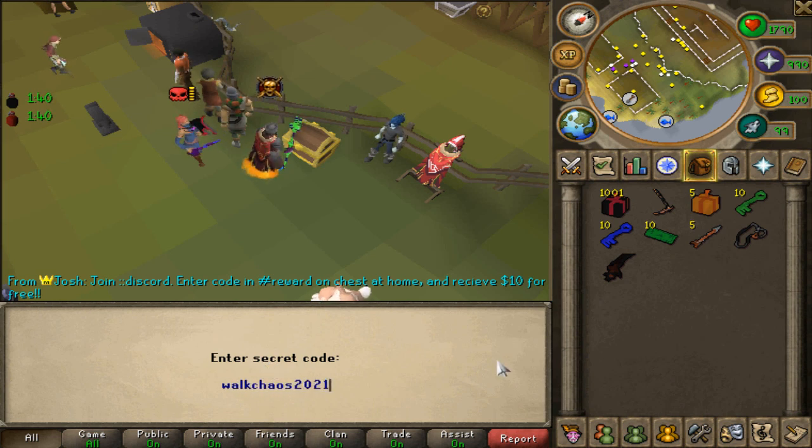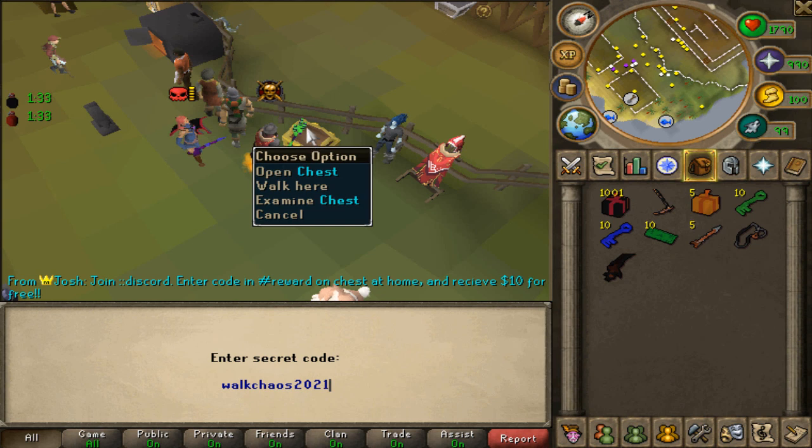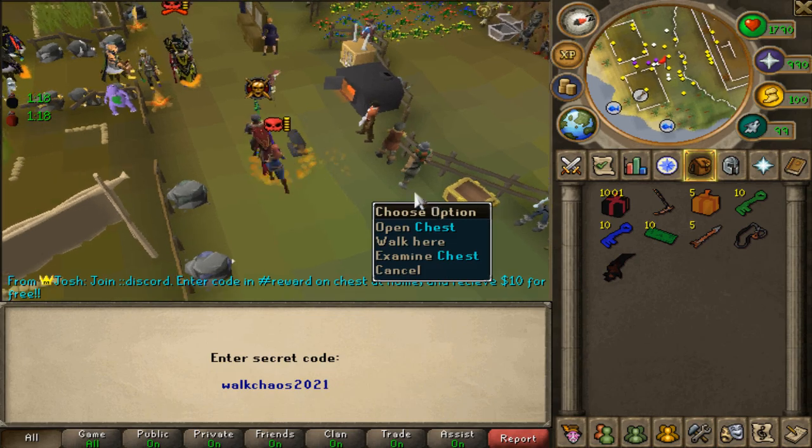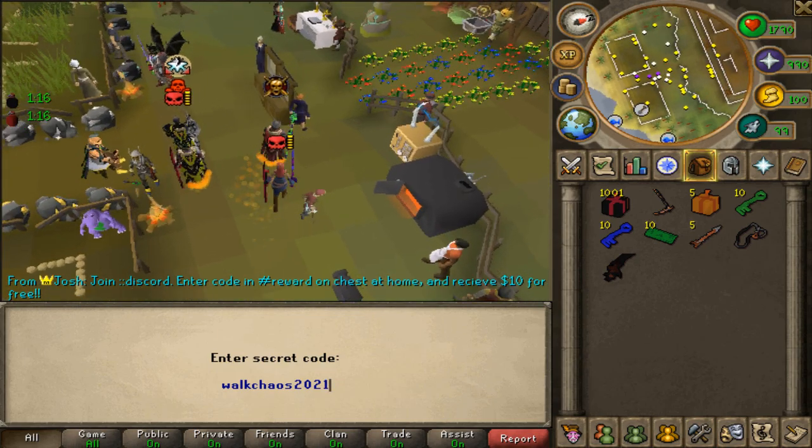For new players as well as returning players, if you haven't claimed these items for free yet, make sure to check the chest and type in the code. It really helps me out, and it works for all players in game, so if you haven't used the code yet make sure to do so.